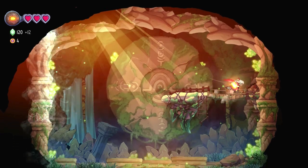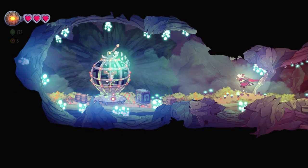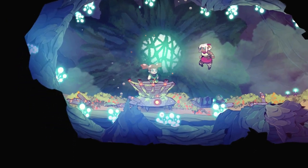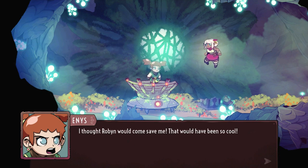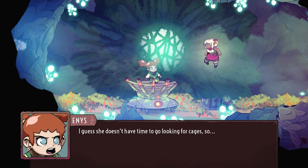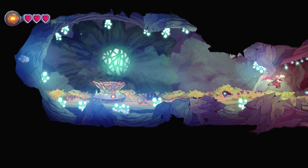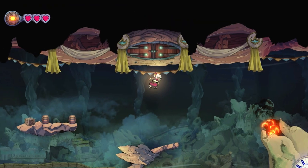Breaking destructible objects here — a bunch of crates and stuff will give you items to pick up. We free a captive from a cage, who says he thought Robin would come save him. After freeing him, we get experience — going from level zero to a higher level. That's essentially how you level up in this game: by freeing people or doing certain quests or story progressions. Some are story-based, some are side quests, but that's pretty much how it works.